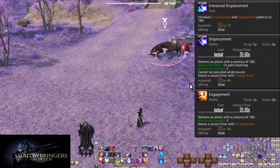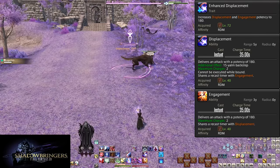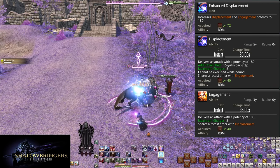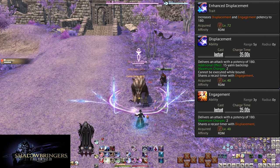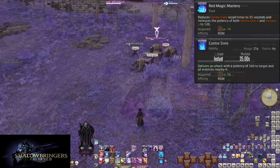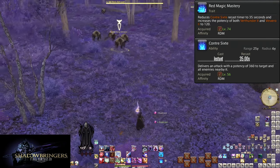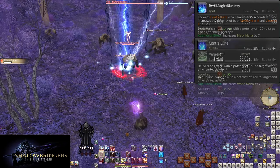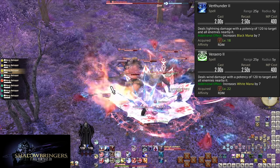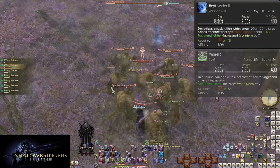Shadowbringers: Level 72 Enhanced Displacement improves both Displacement and Engagement to 180 potency — a 50 potency improvement on both. Since they're short cooldown and commonly used, this is a good damage boost. Remember, Engagement is still the better of the two on average. Level 74: Red Mage Mastery — Contre Sixte cooldown reduced to 35 seconds, and Verthunder II and Verarrow II are up to 120 potency. Remember, 20 potency on every enemy in AoE is a much bigger increase than 20 potency on a single target.